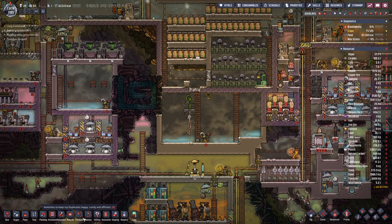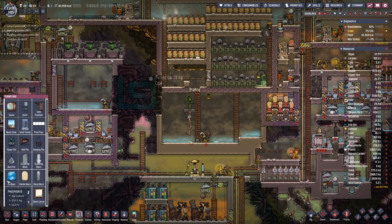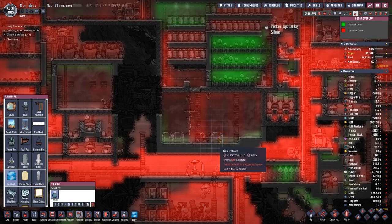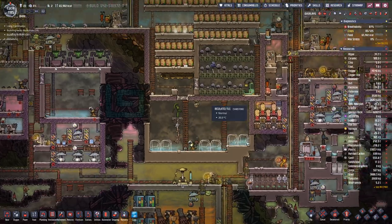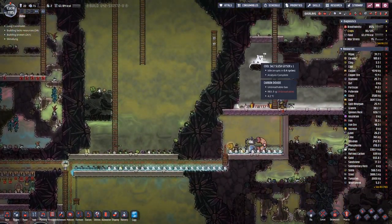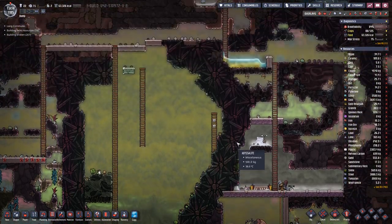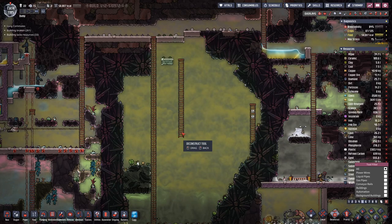Maybe we need a bit more water. Let's place once again a few ice blocks down here. Based on the look of this, it's no longer dormant, so we get a bit of water out of there, which is definitely a good thing.